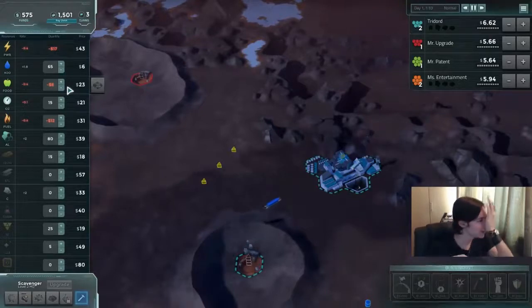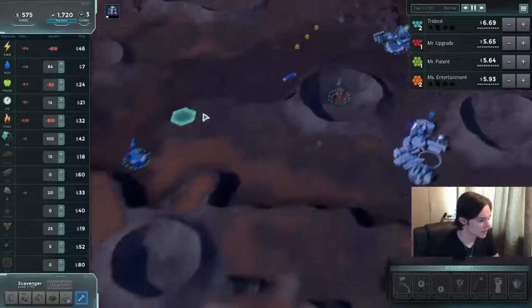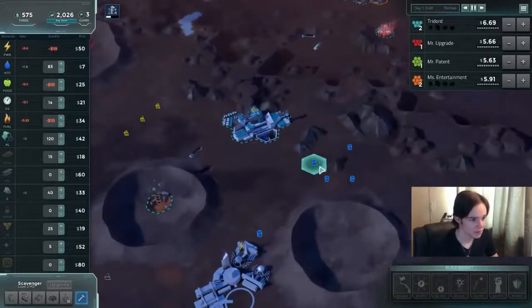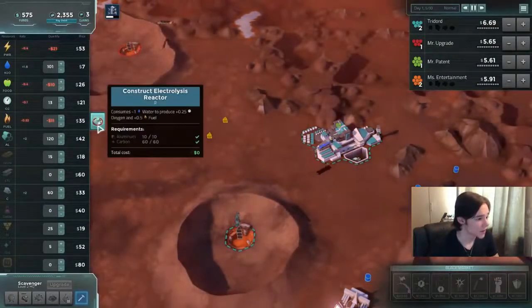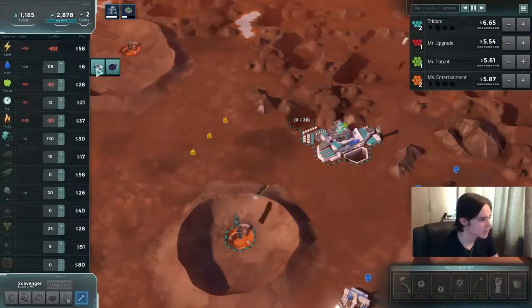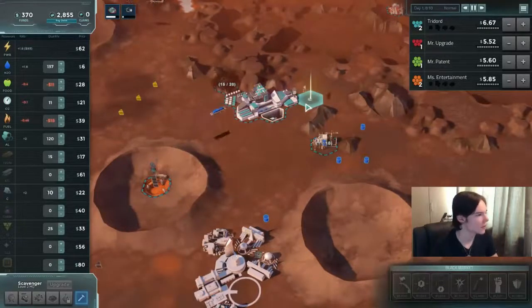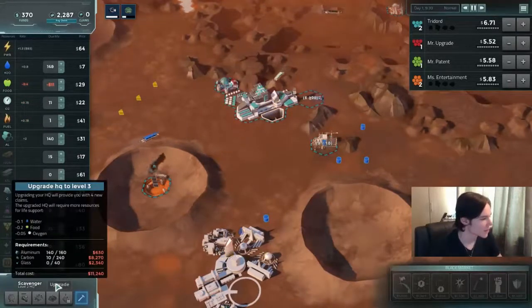Right now I would like to take care of food and oxygen. Where we have water — that's going to be fine. I will be getting food, but first let's take care of glass since food requires glass, and glass is really expensive right now. I'll get the glass first then get the food. That's going to take care of all our problems. Right now we're just waiting to upgrade — we need a lot of aluminum and a lot of carbon, but what's really killing us is the glass.